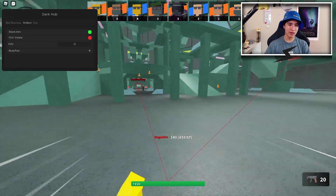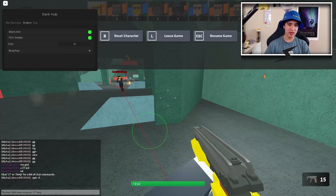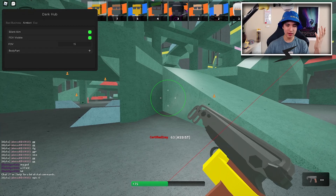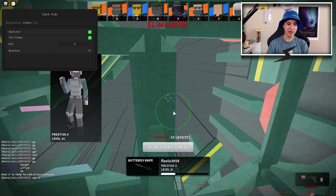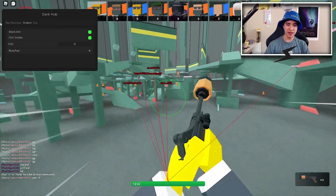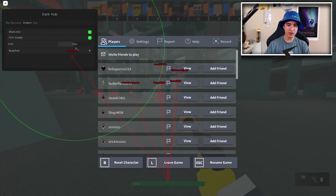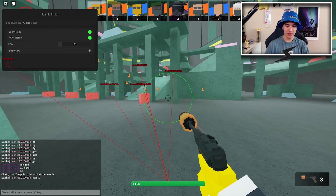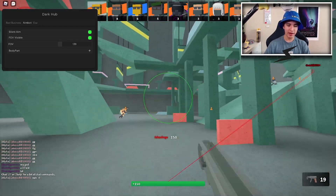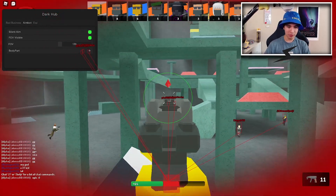Silent aim bots without you having to hard lock, so it's pretty cool. You can also make the FOV circle visible — this is the area where your aimbot will be working. If enemies are outside that area it won't aim bot them. You can turn the FOV up or down, it's really your choice.